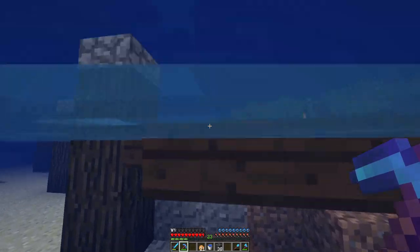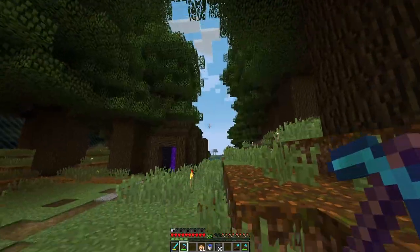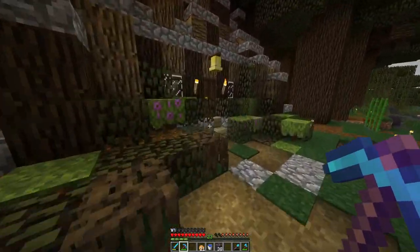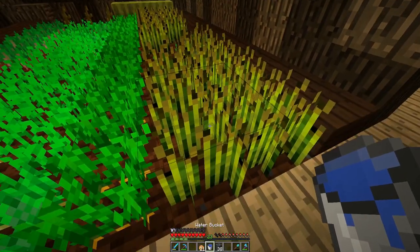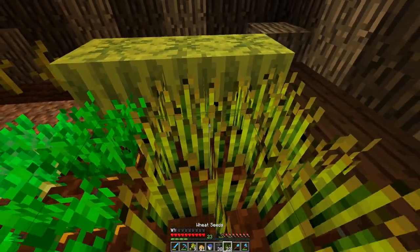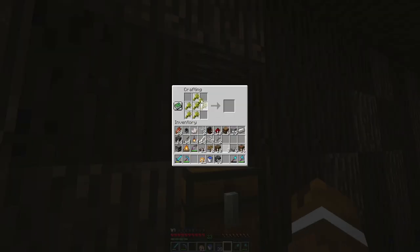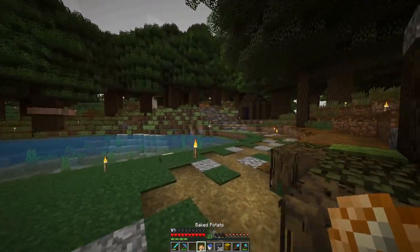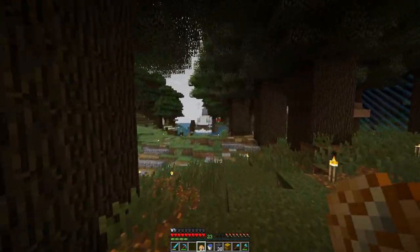I'm going to be making a chimney, pretty much, where all the steam can kind of exit out, except here it's going to be built slightly different. I got my hay bale, and from here I can go up to the top of this and kind of put it in, and then get the campfire smoking it up.